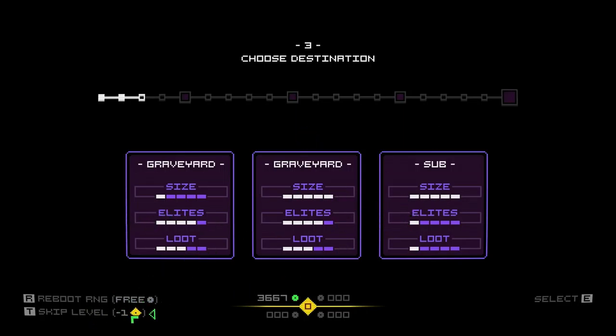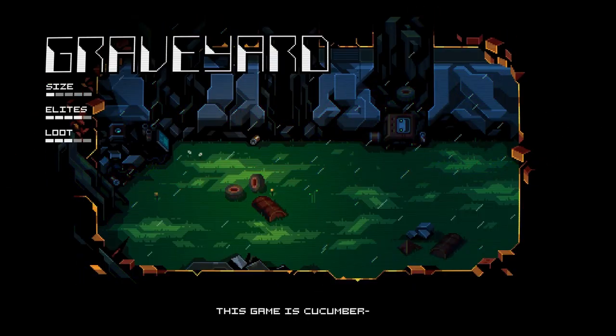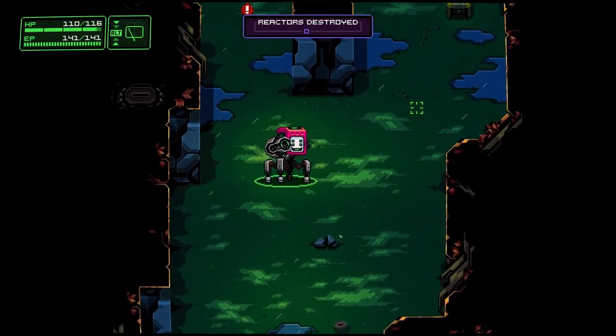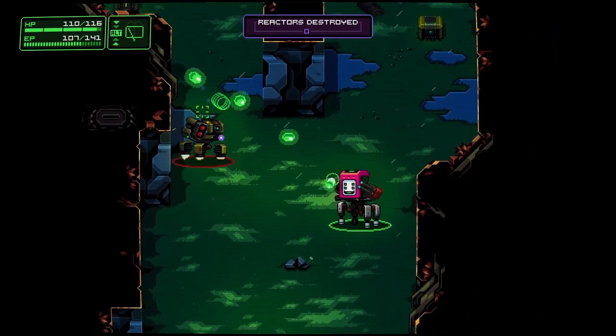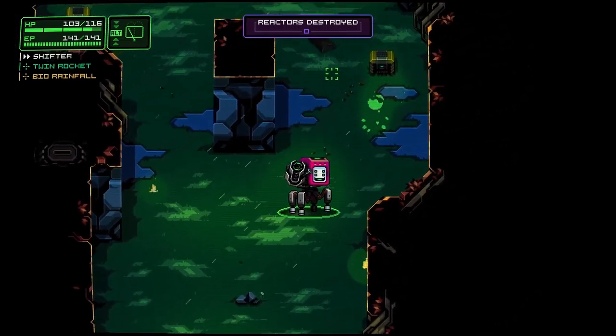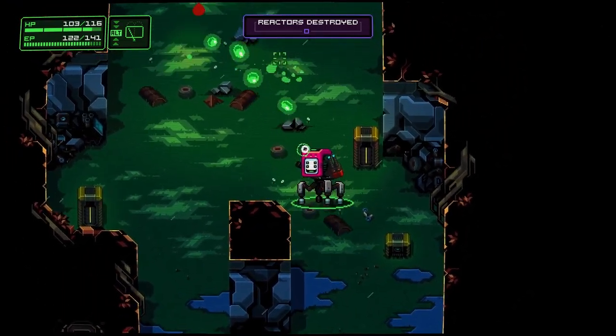Okay, so how do we skip? We can skip by doing that — we don't have any skip tokens. Let's go to the graveyard. This game is cucumber-free — good to know. Seems good. Does it poison them? Yes, it does. I would think that would be pretty good against a boss.